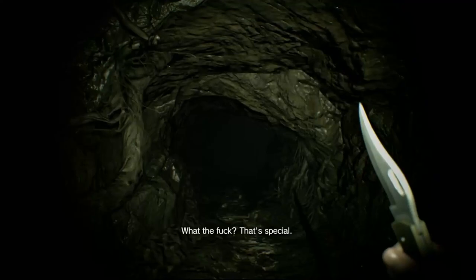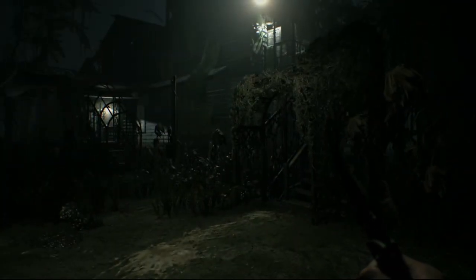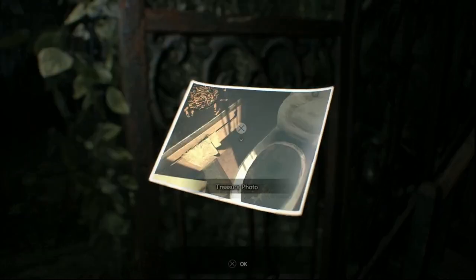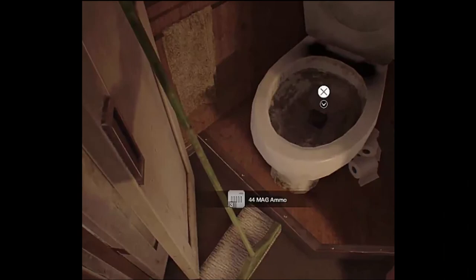The second treasure photo in the game is located over by the greenhouse. Once you go through the hole to follow Marguerite, climb the ladder and emerge by the greenhouse towards the vine-covered stairs — the treasure photo is hanging on the side as if you were climbing up the stairs. Collect that, and the photo shows the toilet inside the trailer in the yard. Inside that toilet is magnum ammo.